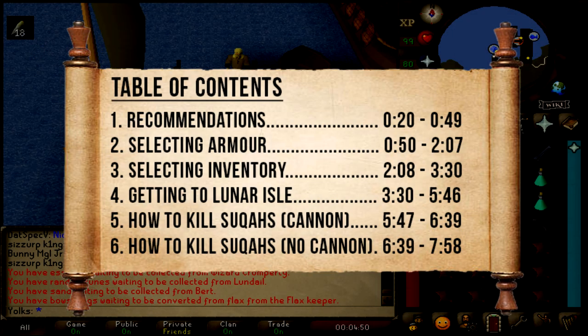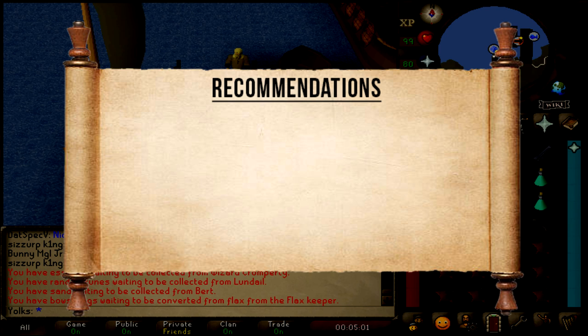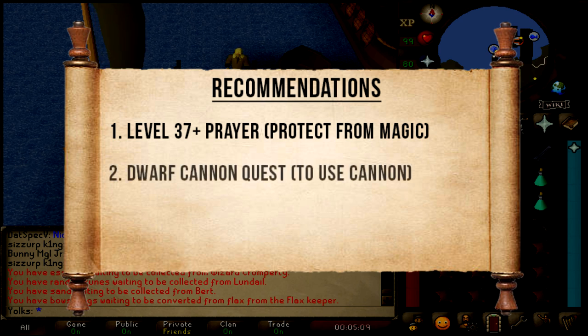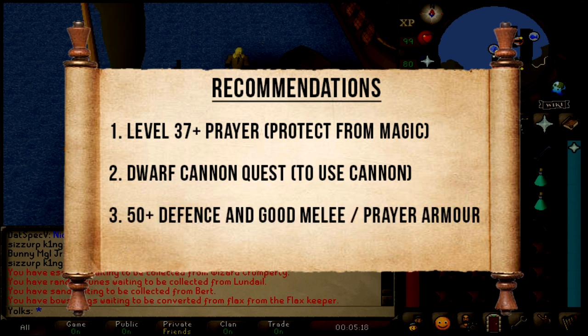So here are the timestamps for this guide. Feel free to skip forward to whichever part you want to watch, but if you're unsure on how to kill them, just watch from the beginning and follow along. Going over some basic recommendations for killing Suqahs: I recommend that you have at least level 37 Prayer in order to use the Protect from Magic prayer. I also recommend that you have the Dwarf Cannon quest done in order to use the Dwarf Multi-Cannon, which will help speed up the amount of kills you get per hour. Having a decent Defense level and some good armor will definitely help when killing Suqahs.